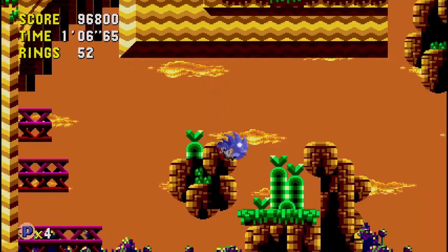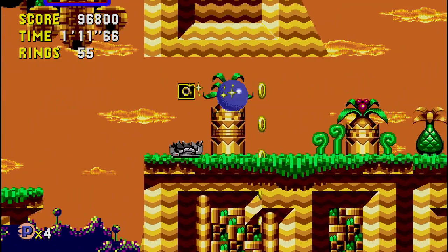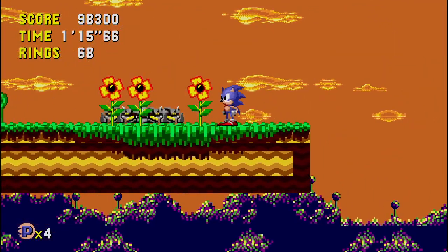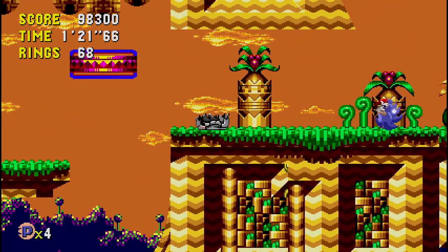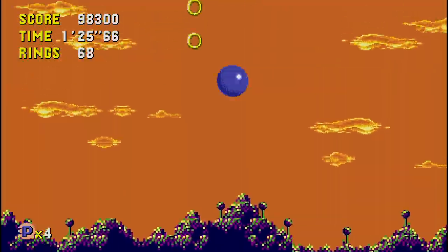Here we go — this time when we get sprung out of that area, go right. And you keep walking — there it is. The transporter is right there; it's along this terrain. That's it, now we can leave the zone.